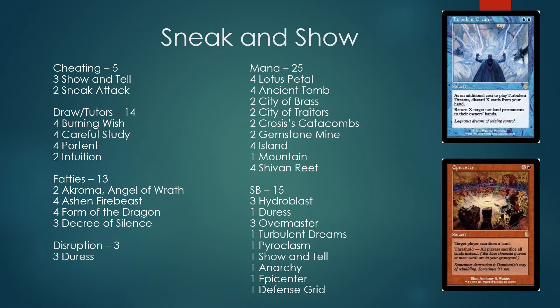Sometimes you're going to need a lot of red, sometimes black, sometimes blue — all mixed up. Ancient Tombs and City of Traitors are good ramp, and there's a neat interaction between Crosis's Catacombs and Gemstone Mine — you can reset your Gemstone Mines with the Catacombs. It's kind of a mess for a blue-black-red deck needing to produce all sorts of mana, but we're fast, so the extra damage from pain lands hopefully won't matter too much, especially against control and combo.